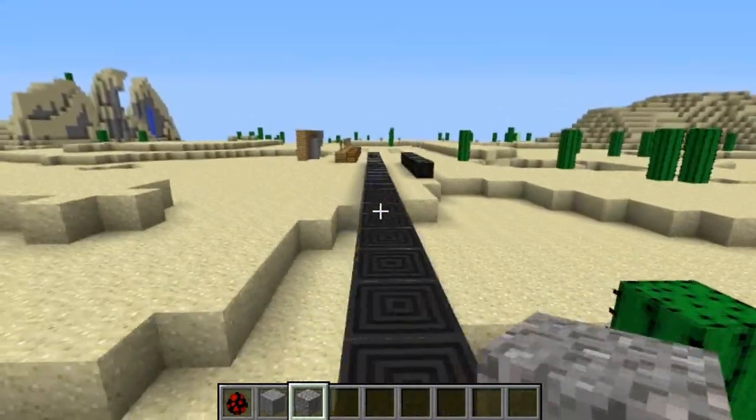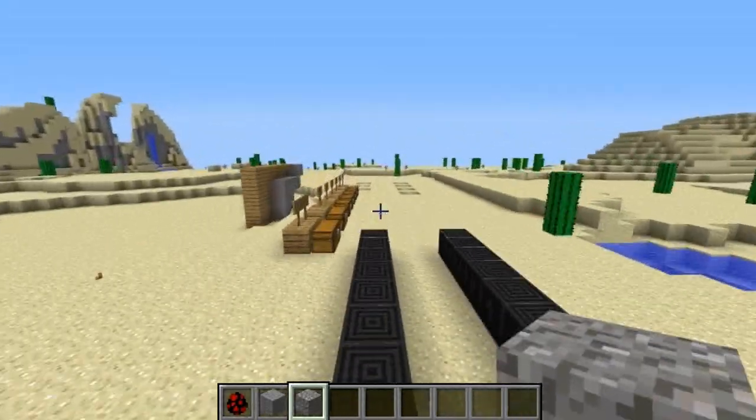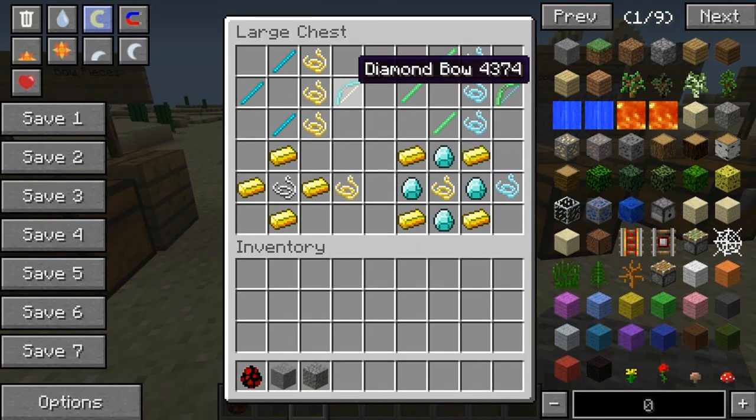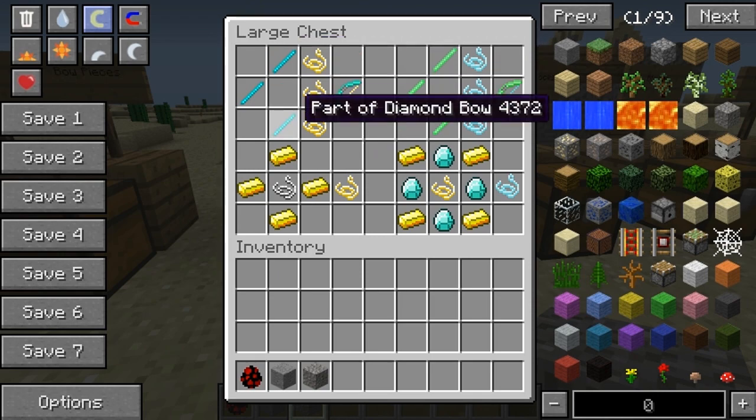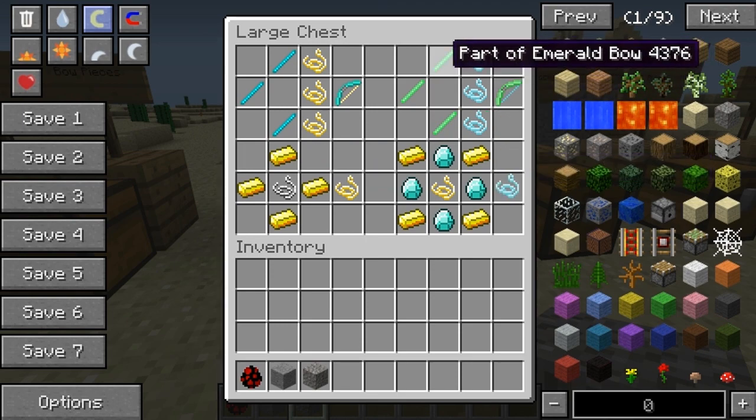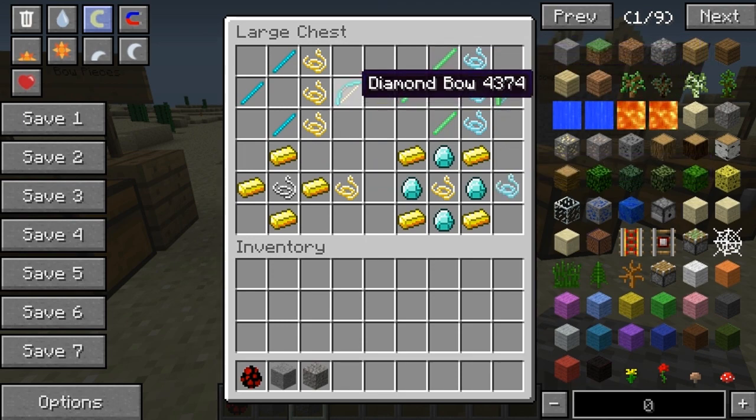Then we've got bows. For the Diamond Bow you need diamond parts and three gold string — you need to craft the gold string to make it. The Emerald Bow is twice as strong as the Diamond Bow, which is twice as strong as your normal bow.